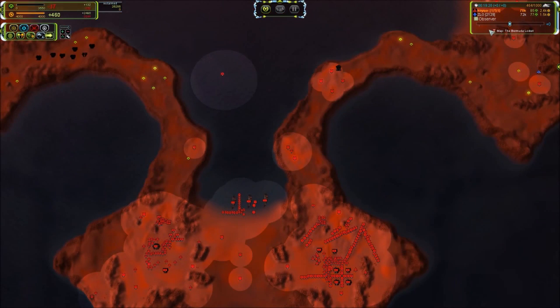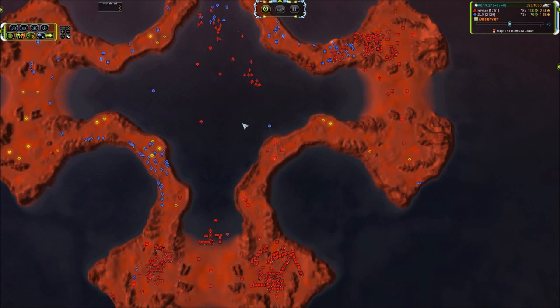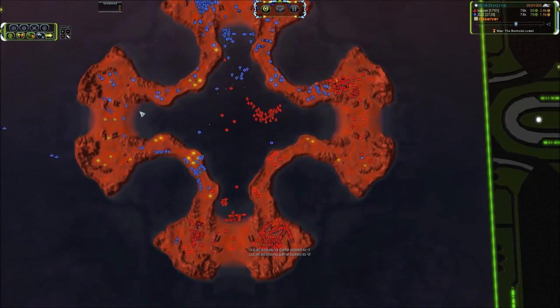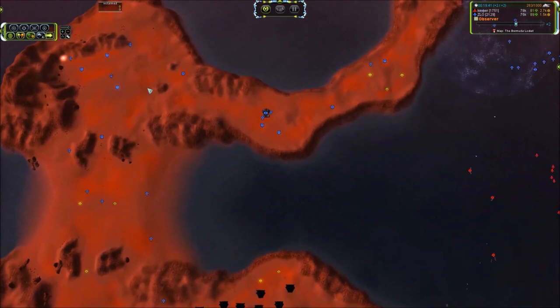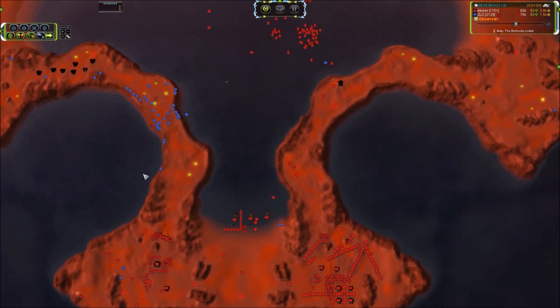Let's check in on the reclaim: 26k for Keezer, 34k for Zlo — taking a 10,000 mass reclaim lead in just a couple of minutes. Very well executed. This is how you want to play: build up a critical mass of units, advance, kill off everything, reclaim, and use that reclaim to feed your wave of destruction as it pours across the map.